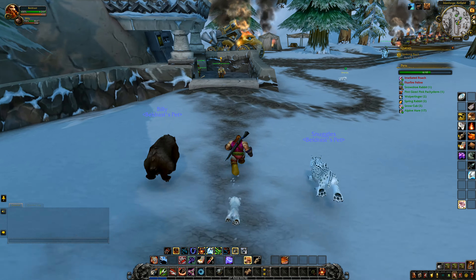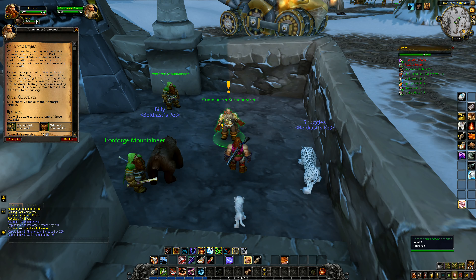Commander Stonebreaker says the momentum is starting to shift, largely due to our efforts - now it's time to strike at the Dark Iron leadership. You are now friendly with Gilneas! The Dark Iron leader General Grimax is attempting to rally his troops from the center of their lines on the frozen lake to the south. He stands atop one of their dark iron golems. We must prevent that - destroy the golem guarding him, then kill General Grimax himself.